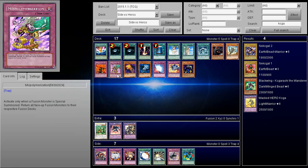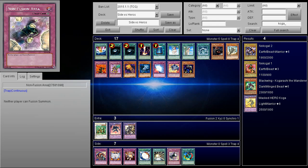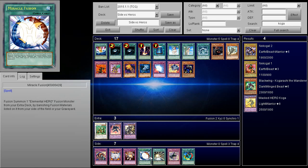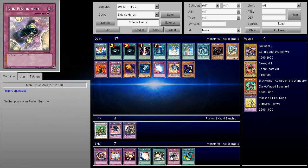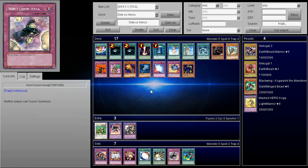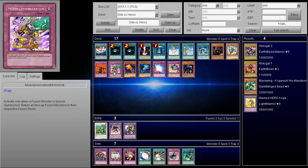Miss Polymerization could also be amazing if they've already established their board. If you set one card and they use Mask Hero Acid to blow it up and go for the OTK, Miss Polymerization can be like multiple Compulsory Evacuations — it activates when a fusion monster is special summoned and returns all face-up fusion monsters to their respective extra deck. That's amazing. However, Non-Fusion Area won't work well here because Mask Change is considered a special summon, not a fusion summon. Non-Fusion Area can stop Miracle Fusion but not Mass Change, so I don't advise it.